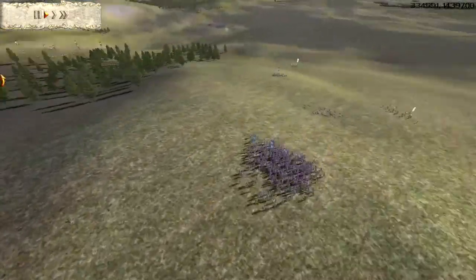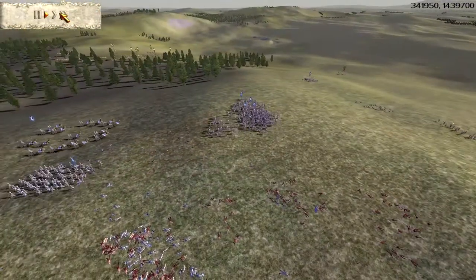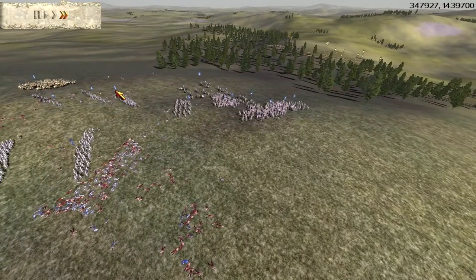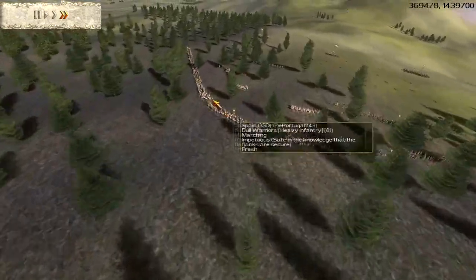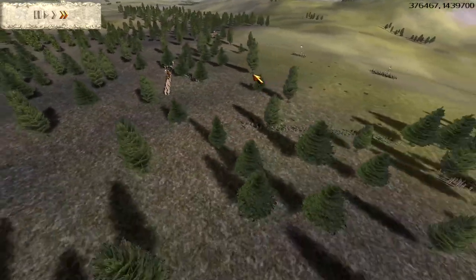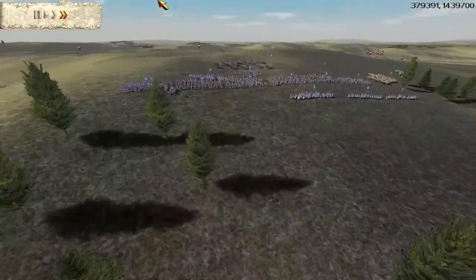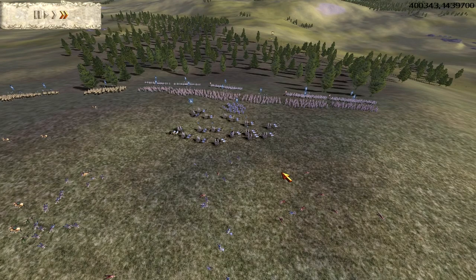Now that Daimyo is out, it's down to me versus Portugal. This battle takes a while to unfold, so I'm going to fast forward it. He sends forward his army — it's quite a large army with four Bull Warriors. There's a lot of talking going on because he doesn't want to move and I don't want to get off my hill. I've put my Druids to chant.